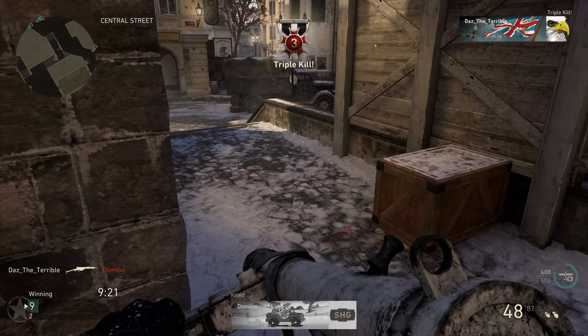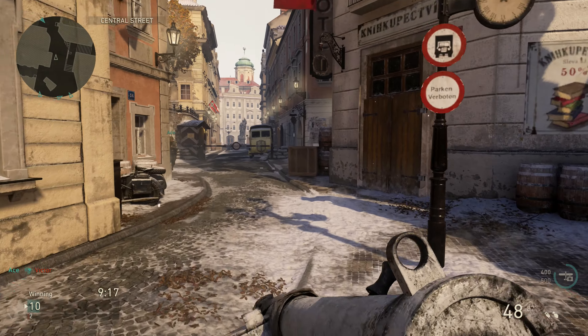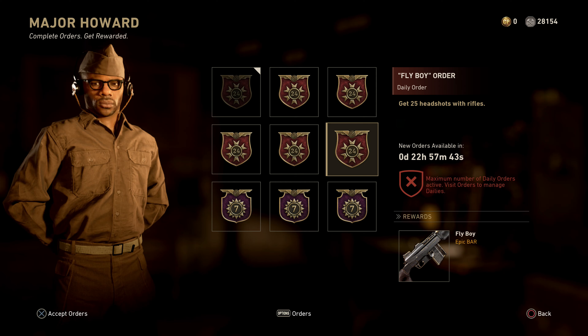Before we look at the Sten and the Rooted 2 variant, let's have a look at Major Howard today. We've got the Flyboy Epic BAR variant. All you have to do is get 25 headshots. You can use any rifle, it doesn't matter, and there is no time limit as always. So if you're after the Flyboy Epic BAR, definitely go ahead and unlock it.